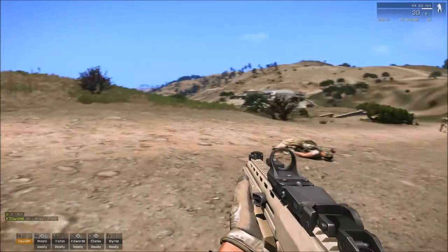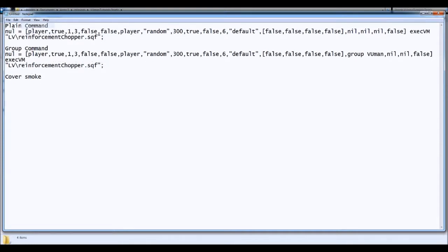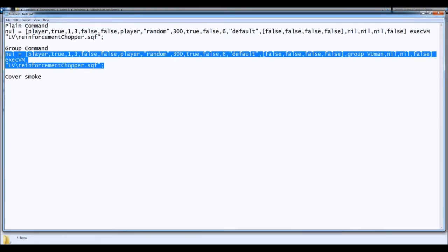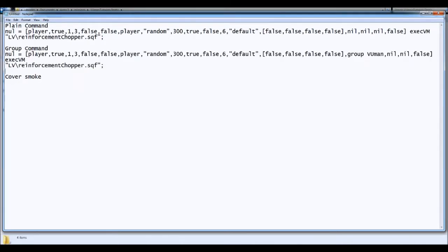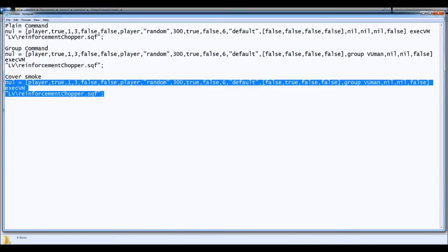Now I'm gonna show you one different thing to do. We're gonna create a cover smoke around the insertion point. Bear with me. So let's make a cover smoke line. As you can see — wait a second, I'm gonna change this so you can see the whole script. Remember guys, this is all one line, there's no space or anything, just copy it as it is. So let's copy this command to make one here for the smoke cover. See this 'false, false, false'? I'm gonna change the second 'false' to 'true'. And that's it. Let's test this in the real game.